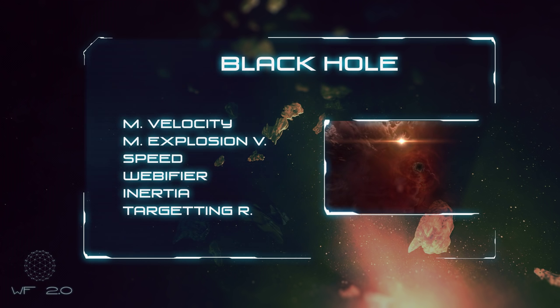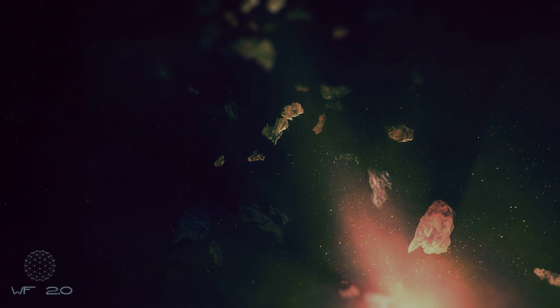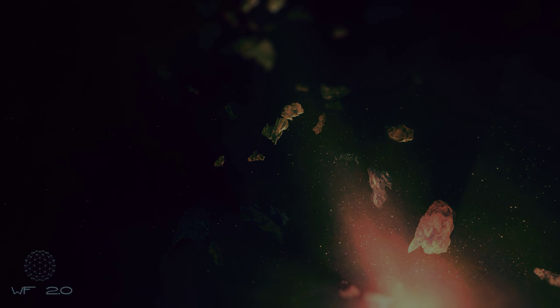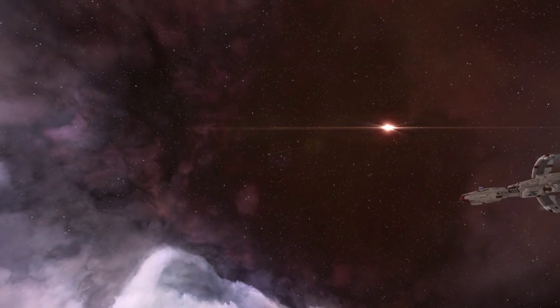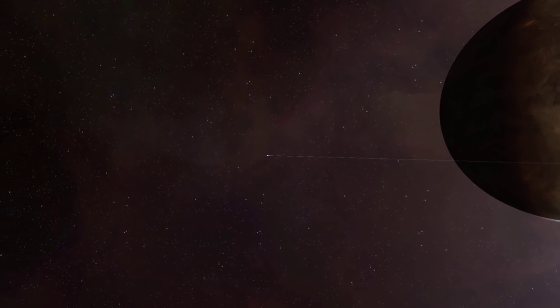The Hyperion expansion brought many revisions to system effects, the most significant being for Black Holes. Your top speed goes up but your handling goes down, so you can easily go really really fast in a straight line, but it takes forever to turn. It also increases missile velocity and explosion velocity, while reducing your web strength. Ships fit with rapid light missile launchers are ungodly. If you find one, I suggest grabbing your fastest frigate and seeing how fast you can go — just make sure you bookmark the wormhole before you rocket off-grid.